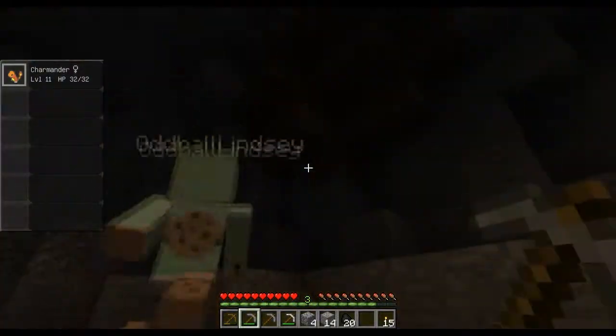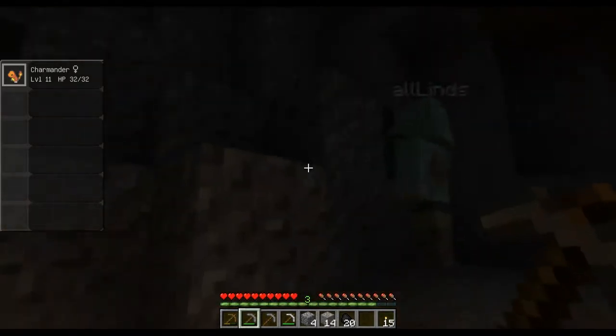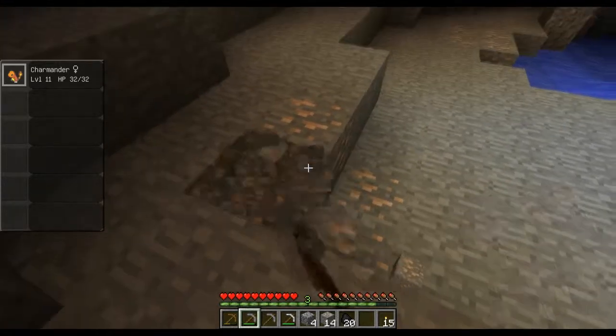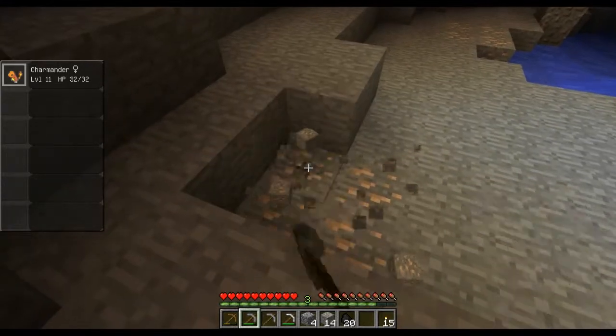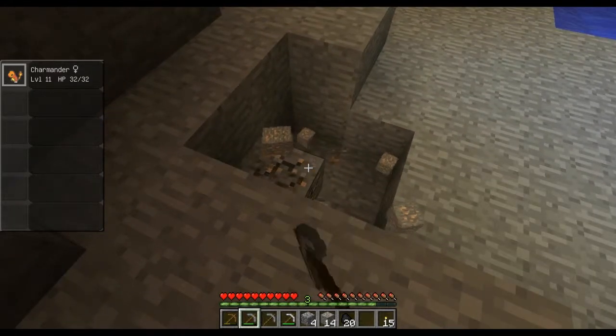Look what I found! A fossil! I was like, what is that dark spot? It just looks like a stone block with a little dark spot in it — it's got a smudge in it.